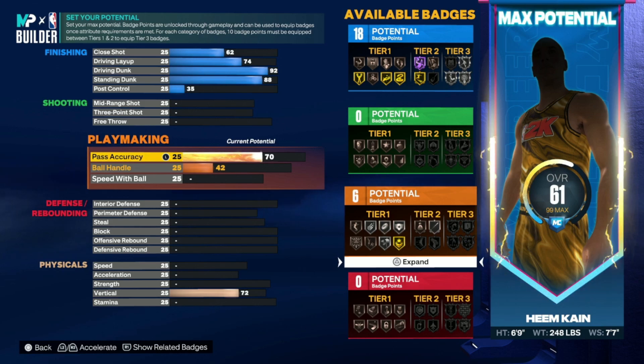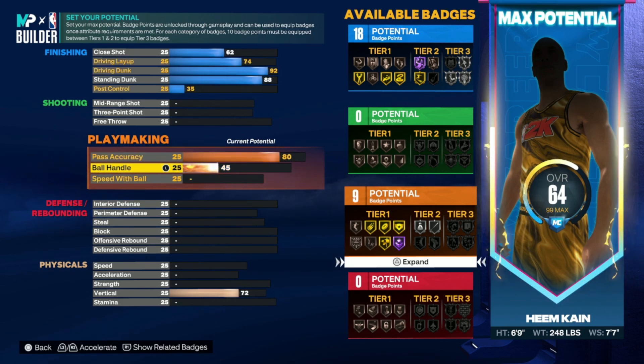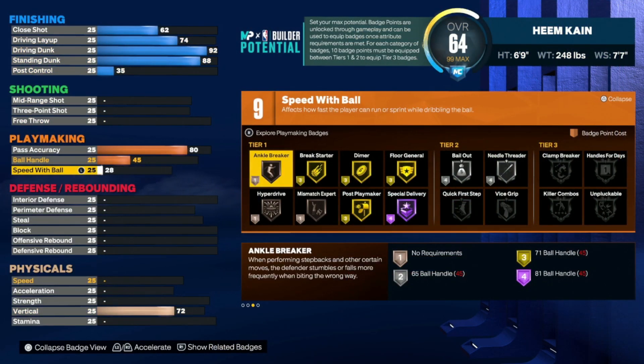For pass accuracy you're going to put it at 80. A lot of people say just put it at 70, but at 80 you are going to be throwing dimes, you're going to be dotting your teammate wide open — the defender is not even going to be able to get near him because you're going to be throwing the ball so fast. For ball handle put it at 45, and speed with ball put it at 28. For the playmaking badges — tier ones, tier twos, and tier threes — you're not going to be losing the ball as much. Just don't be dumb with the ball, don't be dribbling in their face. Hold onto the ball, pass fake, do what you do.